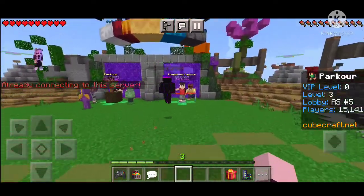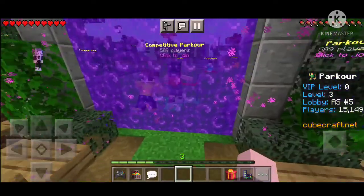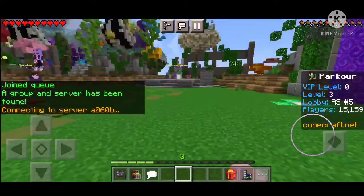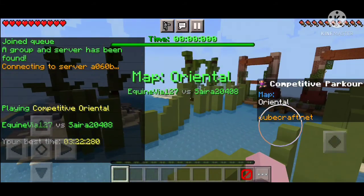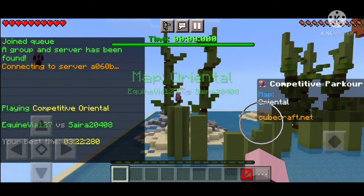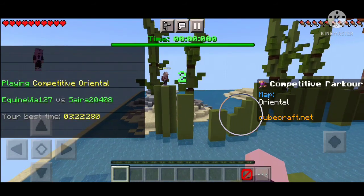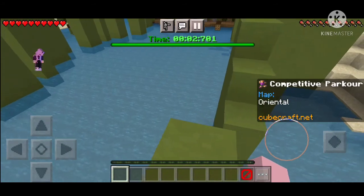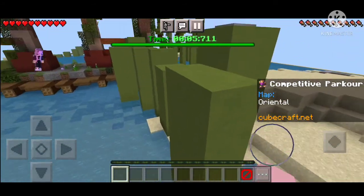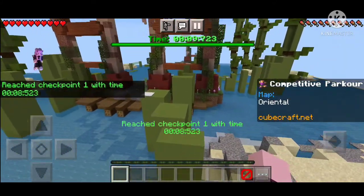Pocket Edition players are currently facing a problem where whenever they open their Minecraft it always shows 'moving files'. Not all players are facing this problem, but some players are. Basically, whenever they open Minecraft it always shows moving files. This started with a new upgrade by Minecraft which moves your files to another location.